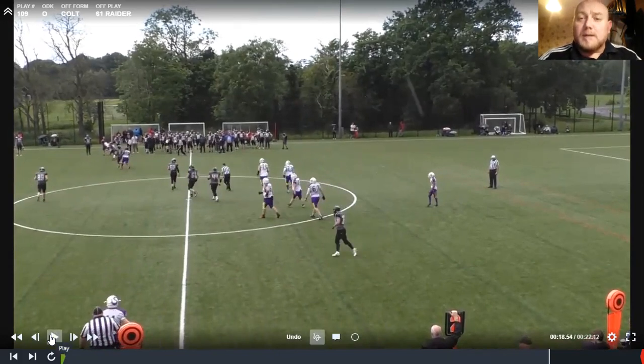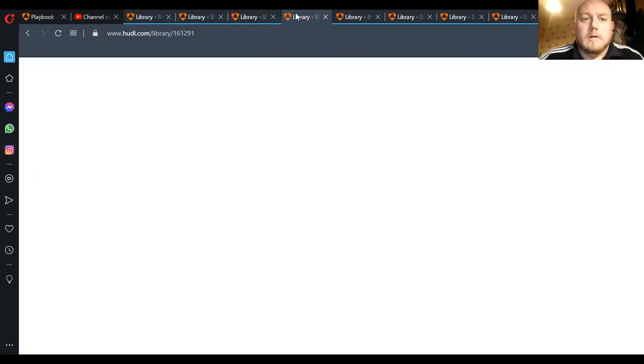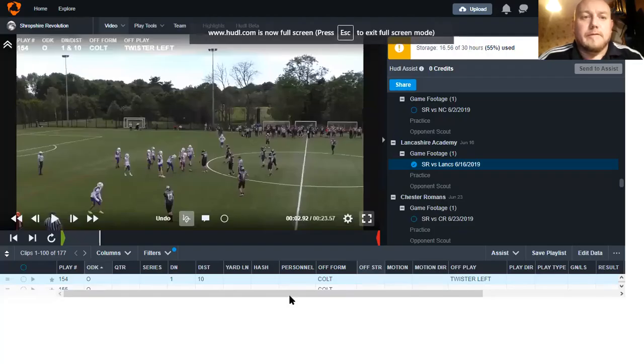So basically, we've used our spread offense — we're a spread, multiple team — and we're running what we do from a pistol wing set. We didn't add any pistol wing T motion from our wingbacks, nothing like that. We kept it as simple as possible just to give us some leg room, a different look, and make the defense think about how to defend it. They'd have no film of us running this concept from this formation before, so they'd assume it was going to be a jet or an inside run.